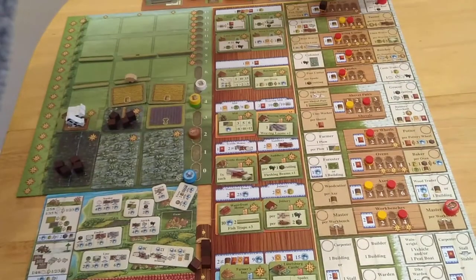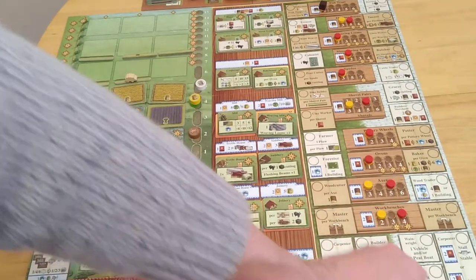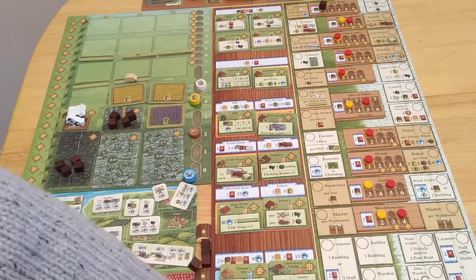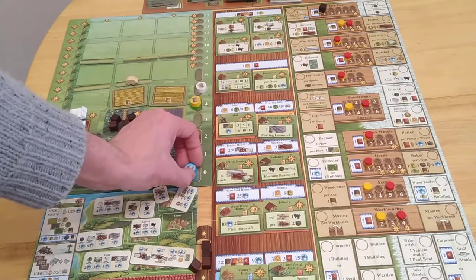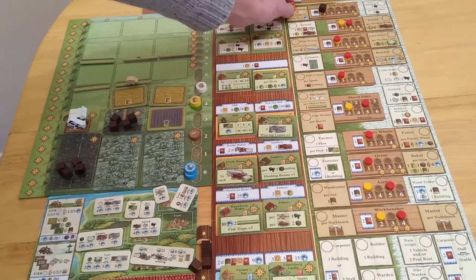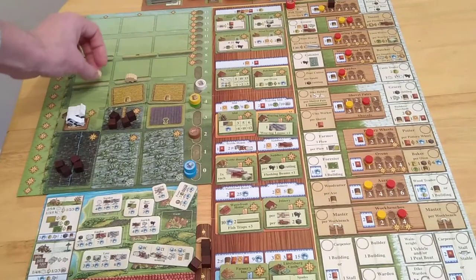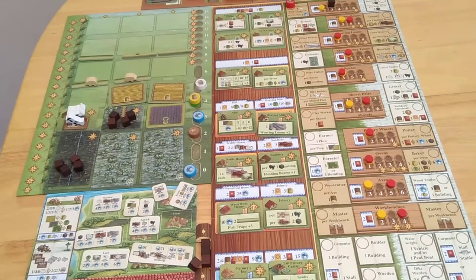You take your pieces off again and go back to July, August, September, October and go again. This time I'm going to take the fisherman action at the very top — increase this by one, and I get a sheep. For each fish trap — up to three — I'm going to go up by three positions and get three food. Three food sorts me for this round.